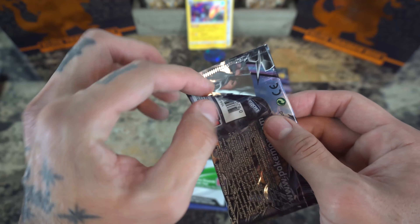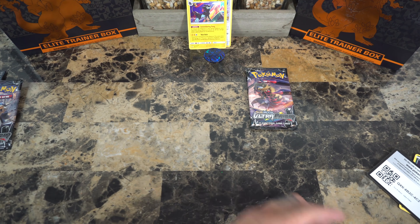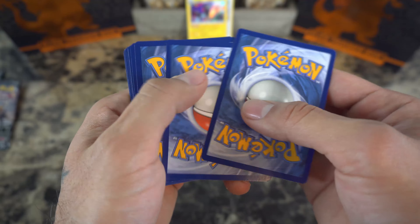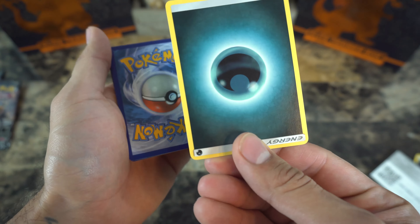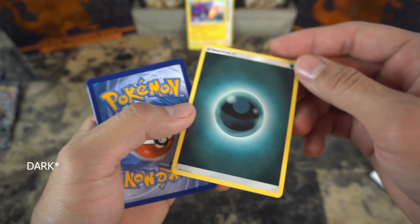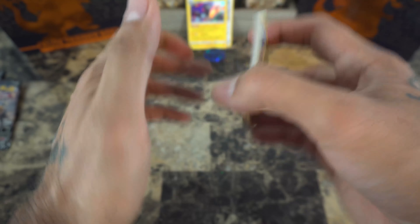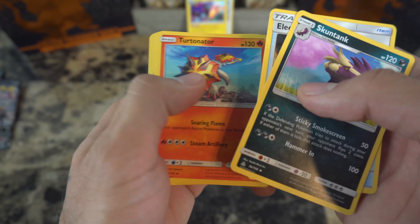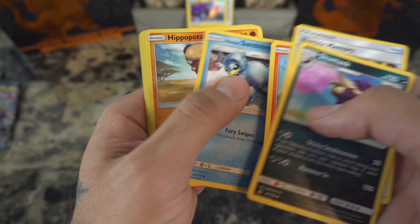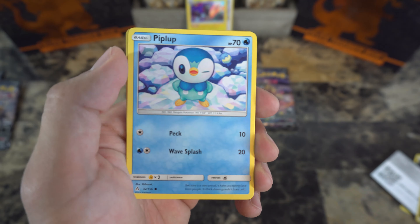Little tear in the back here, but not too bad. One, two, three — and it's a water energy. Now let's get into these cards: Skuntank, Electric Memory, Turtonator, another one — hello — Alolan Sandshrew, Hippopotas, Riolu, Alolan Diglett, Piplup.